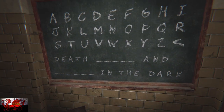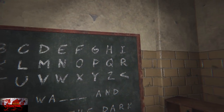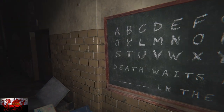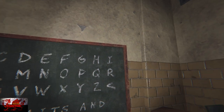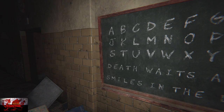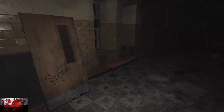Do you fear death? Yeah, pretty much. Then we're going to put in 'waits' — W-A-I-T-S. And finally the last word is going to be 'smiles' — S-M-I-L-E-S. Death waits and smiles in the dark. Creepy stuff. Now we can get out of here.